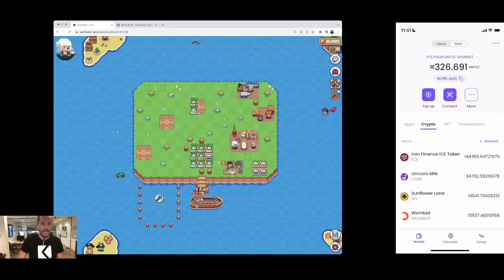That's it! I showed you how to top up your SFL token with the Kryptomat app, where to download the Kryptomat app, how to top up Matic, how to use that, and also how to buy NFTs for the game if you just want to speed things up. If you have feedback or ideas on how to make this better, please let me know. Thanks so much — until the next time, bye!